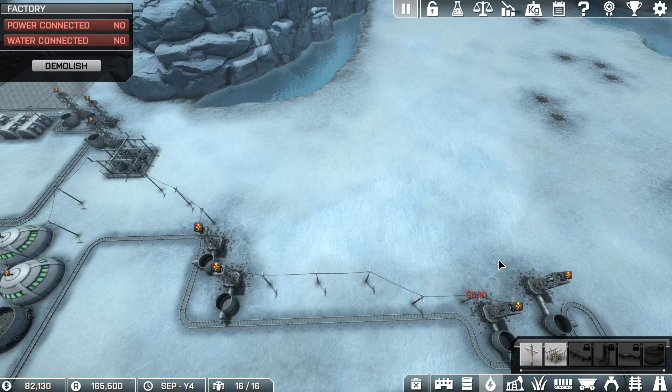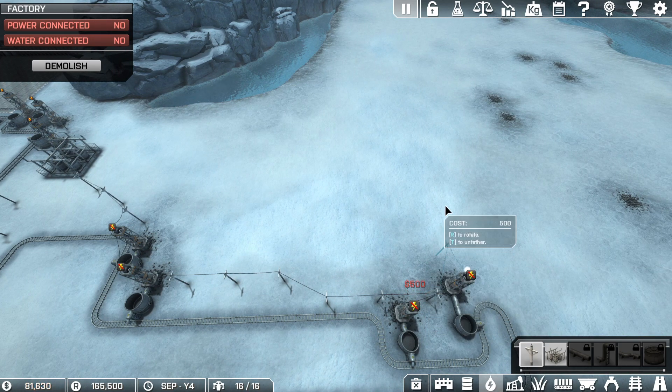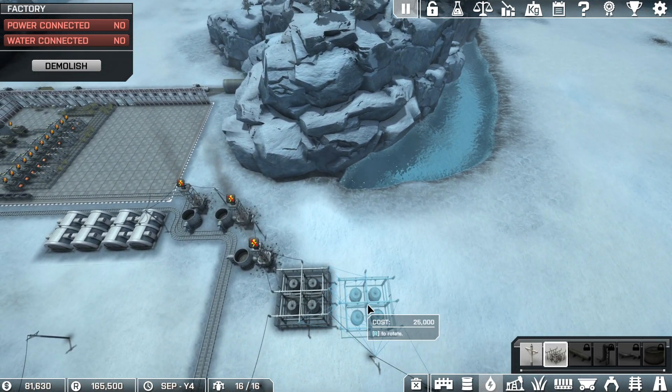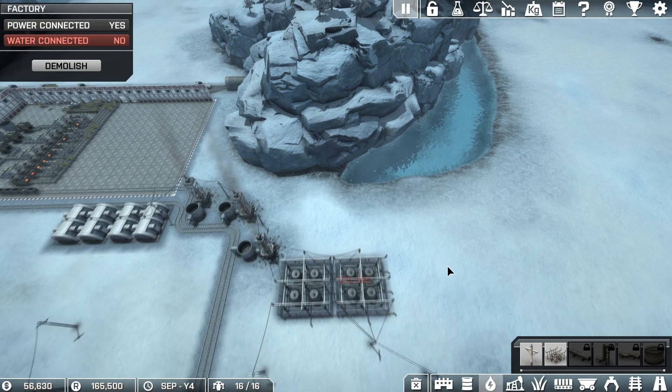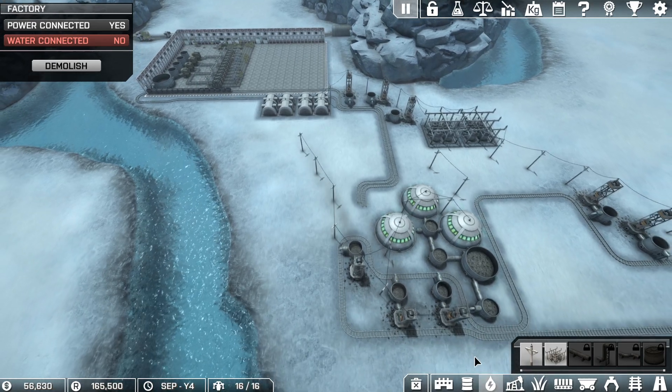We need to adjust this here — our power supply. There's a new power station apparently. Now we need a transfer station.